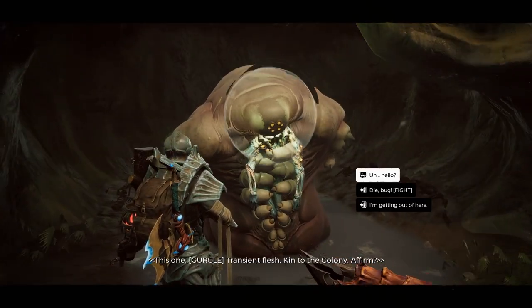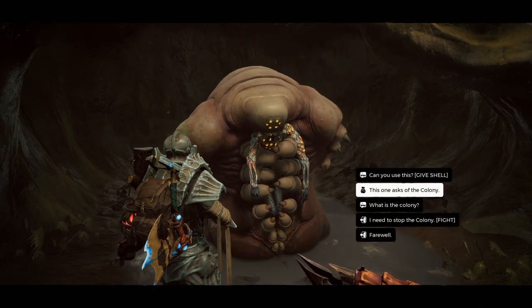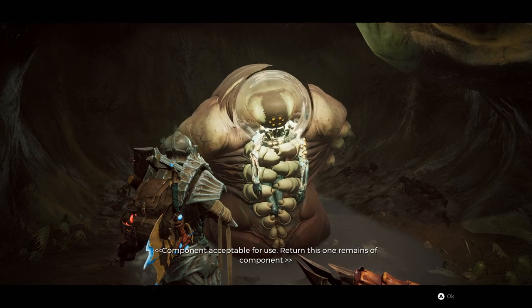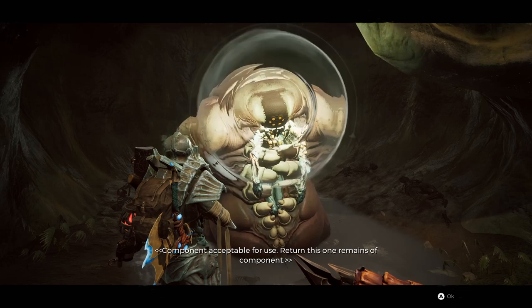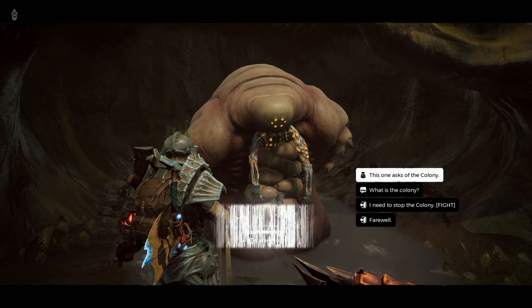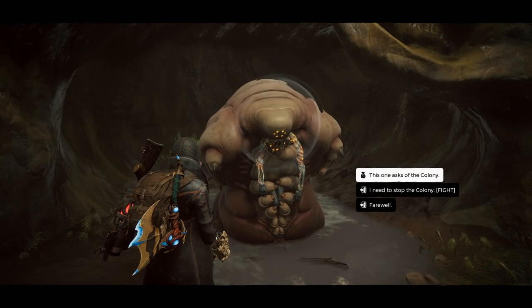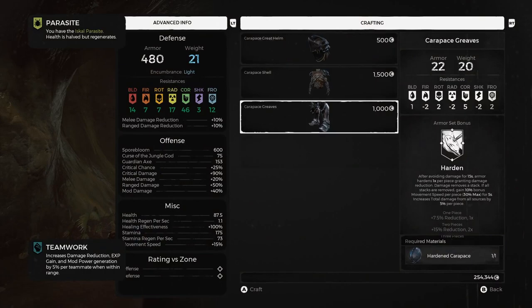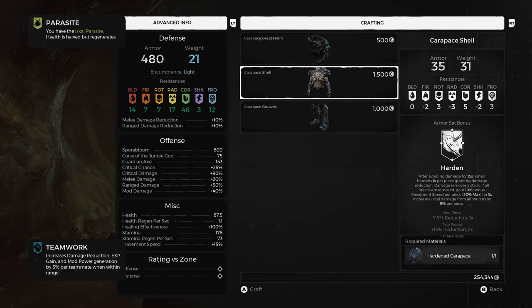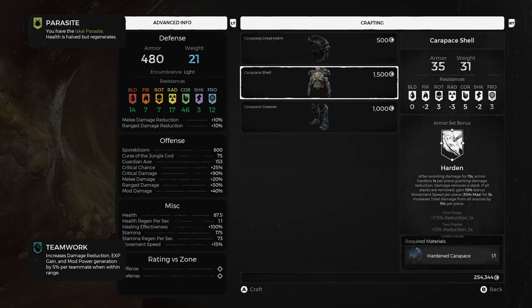Once you have Parasite, you can go ahead and talk to Margosh. He'll give you a couple of voice lines. You can give him the Opalescent Shell for the Luminescent trait, and you can also look at his wares. He's got a three-piece Carapace armor set. Since you can only get one Hardened Carapace material per adventure run, you'll need to get lucky to find both the black beetle and Margosh. I've found beetles in the Strange Pass, Hall of Whispers, and Needle Lair.